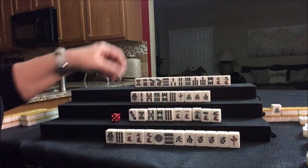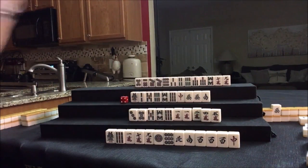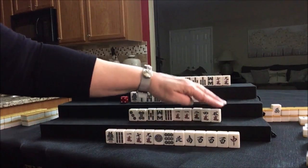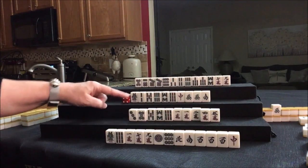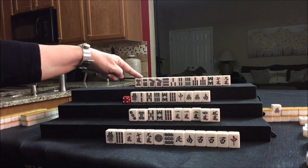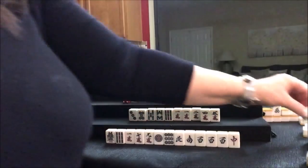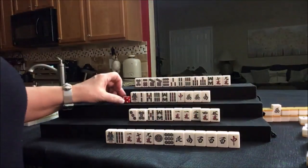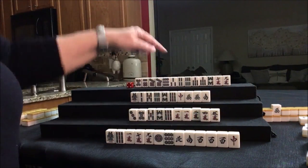I was thinking we could get rid of these, but we need a pair in here still. Because if we get rid of the terminals, we could have all simples. 2-BAM was discarded — we can't take it here; they're concealed. 4-dot is drawn; we want BAMs. Nobody can take it — drawing up here. 4-dot, staying concealed.